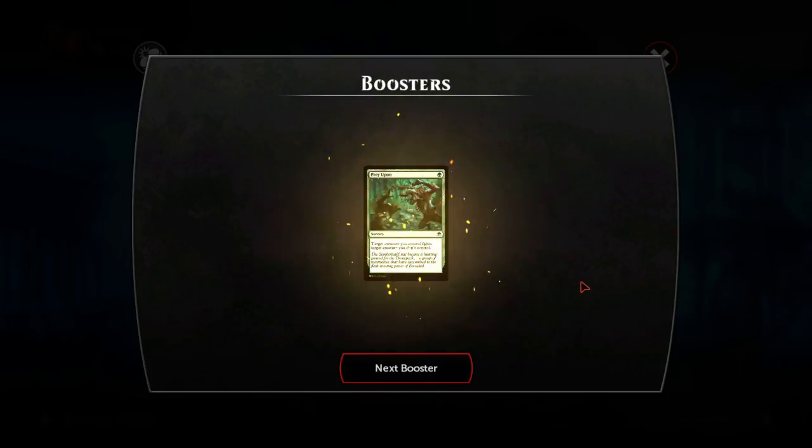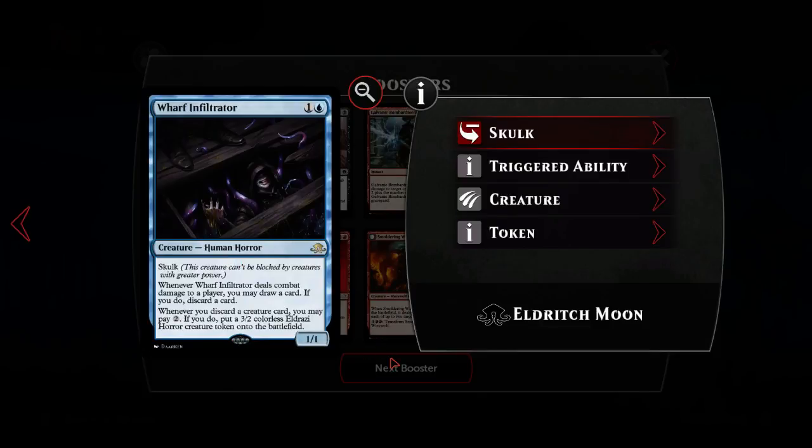Liliana is absolute priority number one. Weirdo Infiltrator: one blue for a one-one creature human horror with skulk. Whenever it deals combat damage to a player you may draw a card and discard a card. Whenever you discard a creature card you may pay two, and if you do put a two-colorless Eldrazi horror creature token on the battlefield. This is kind of cool - there is a turn-five reanimation strategy that is feasible in Duels and this would enable it. The other card that really helps is Salvage Drone from Battle for Zendikar - that was terrible in draft but it's a way to trick your opponent into giving you a discard outlet on turn one.